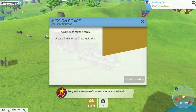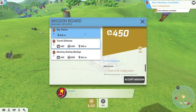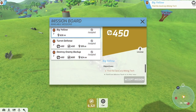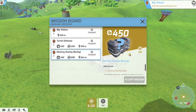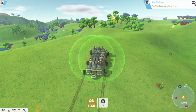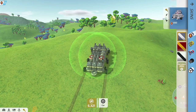No missions nearby for a rookie prospector - you're certainly showing great potential. Maybe it's time to strike on your own. Turret defense, destroy enemy backup - we got all kinds of things to do. Let's accept that mission, this mission, and that one. This one is going to unlock our GeoCorp license. That one will give us some money and a care package with four items - very nice. Let's see where these guys are.